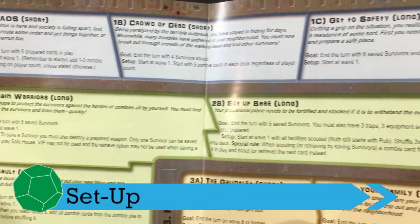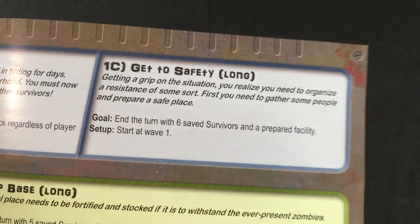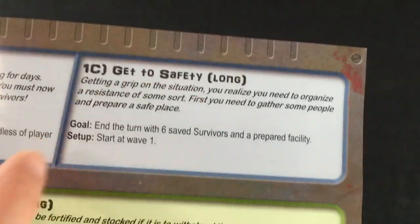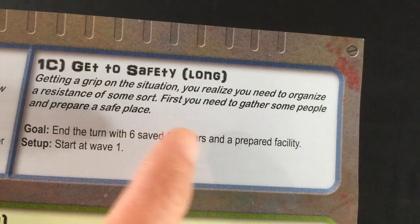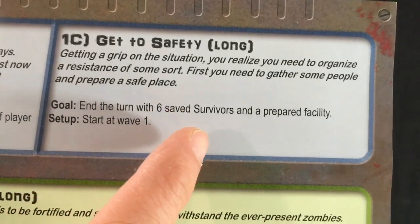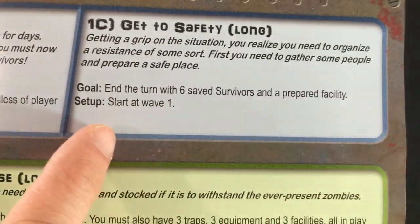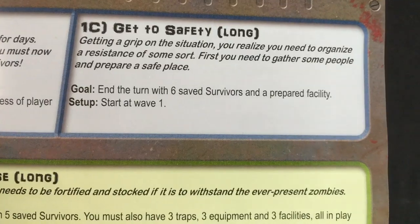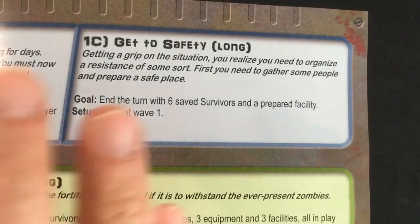The first step in setting up the game is picking which scenario you want to play. They have a whole bunch of these that go through a bit of a story, giving you specific setup, goals, and different rules. We're going to try the third mission — one of the earlier ones. They classify themselves as short or long. This is 'Get to Safety': you need to organize a resistance, gather some people, and prepare a safe place.